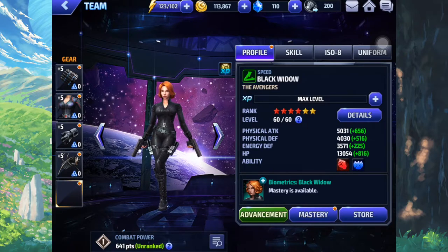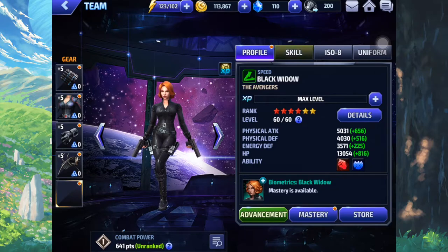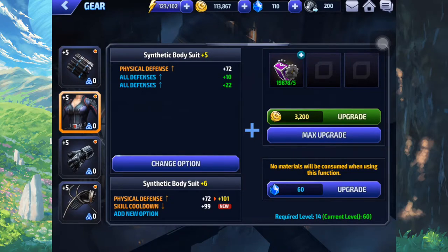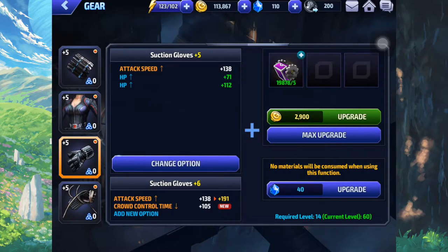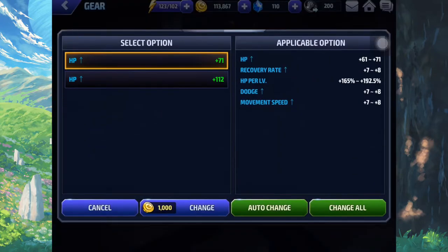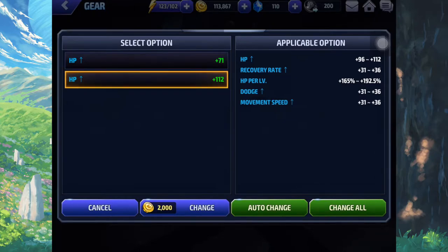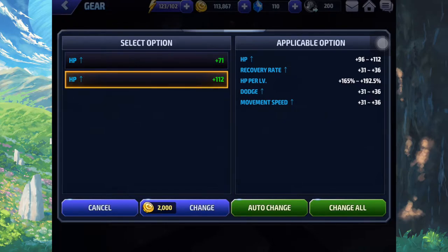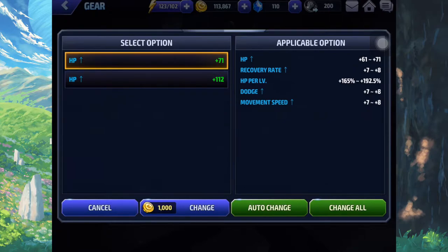For her first gear, you want to either run physical attack or all attack, which is easy to explain because she's a physical attacker. If you want to see what applies to your character, go to their profile and see which attack is labeled there. If you check Black Widow's profile, it's all physical — even her lightning is actually a physical attack. For your second gear, you want all defense, just to get that extra bang for your buck. For the third gear, suction gloves — you might want to run dodge, just to build up on your guaranteed dodge. But you can always go with HP. I suggest dodge because it's easier to avoid hits rather than take them.